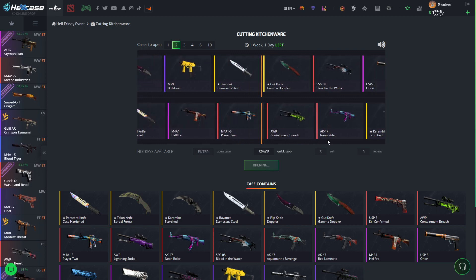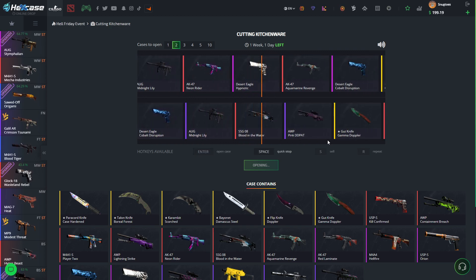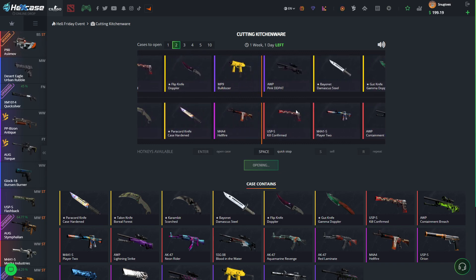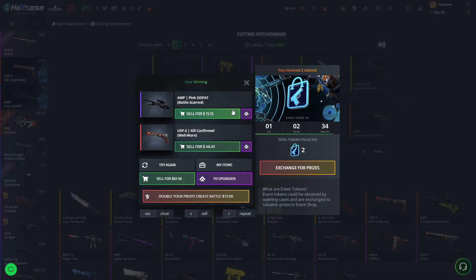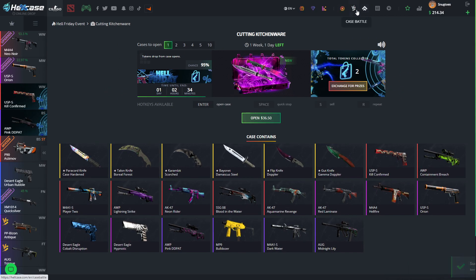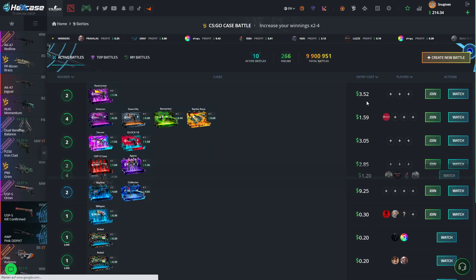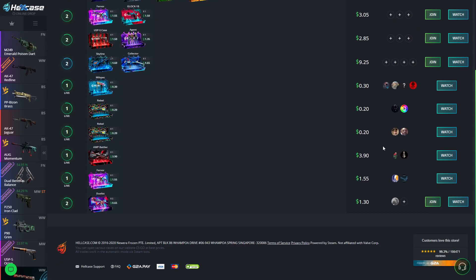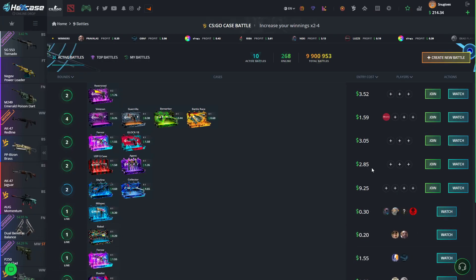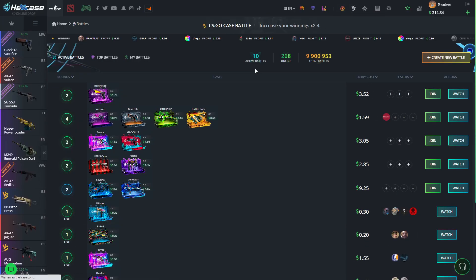I'm going to give this $2 for $70 — it should leave us at around about $200, which is just fine for some nice mixers. This one gives us the Kill Confirm, which can be really nice, but sadly the pink DD pad is pretty shit. Let's see if there's some case battles going on right now — maybe, as on the last one, we can yoink ourselves an extra knife. $0.60, $9 — nope. I don't like it right now, so we're going to go for the mixer.